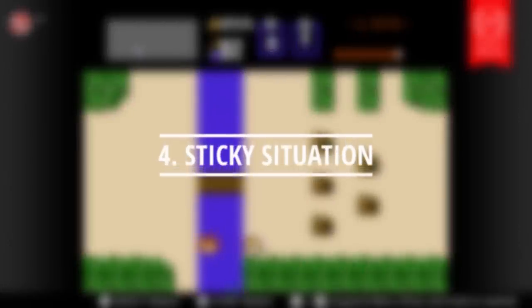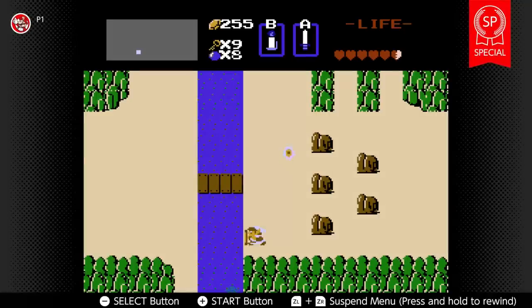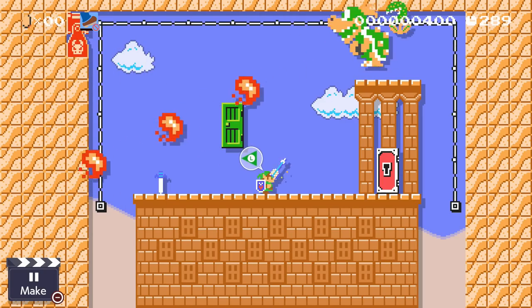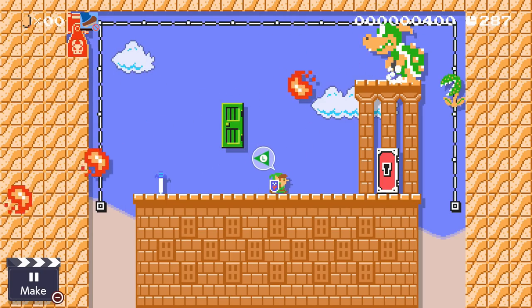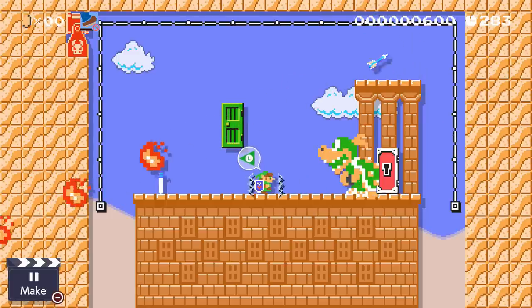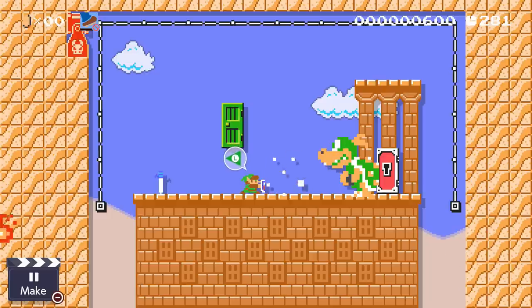Most Zelda games do not let you freely jump while using Link, and whether you like that mechanic or are eternally frustrated by it, we need to take that power away to get the authentic Zelda experience. Our next course features a clear condition that requires us to keep our feet stuck to the ground the entire time we fight Bowser Jr. We instead get to rely on the awesome combat moves that come with the Master Sword power-up.